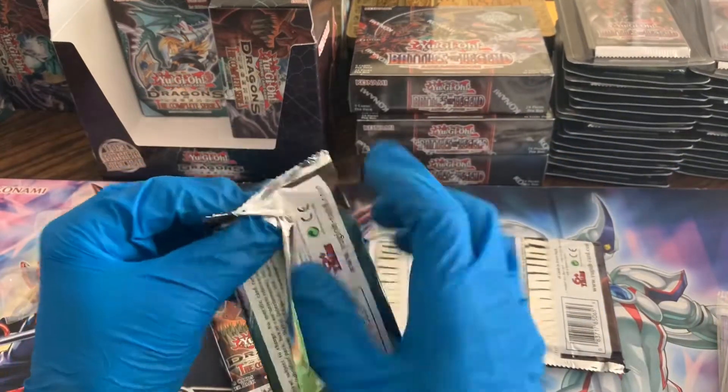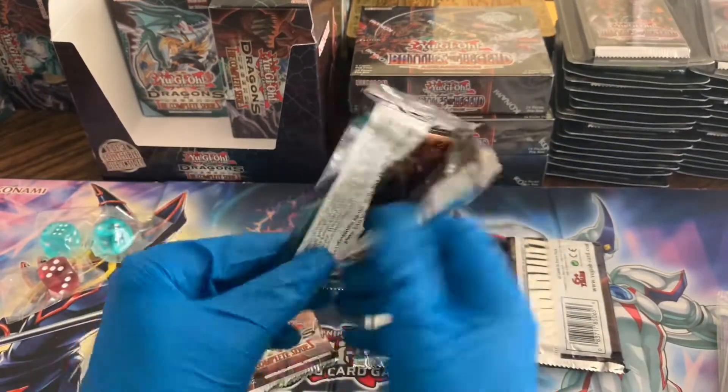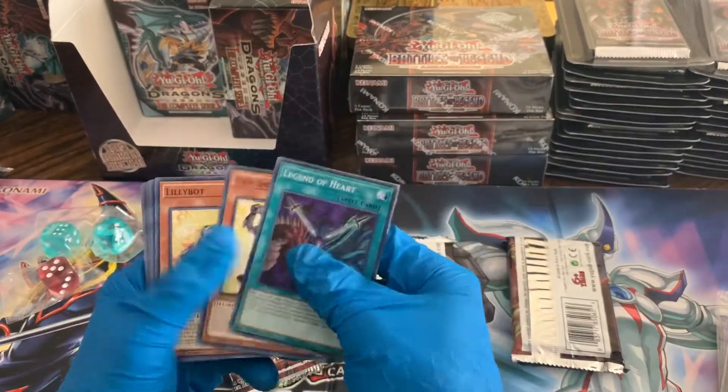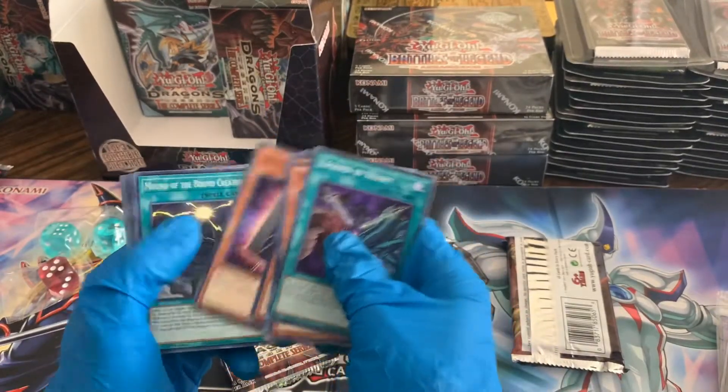It looks like you get two packs — these packs are pretty thick. You get two packs per box, and then you get that set of dice, so maybe we can get some big pulls here.